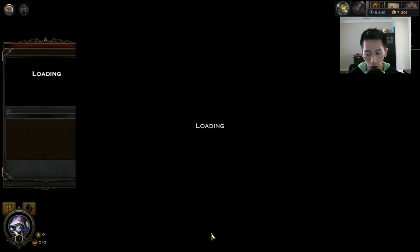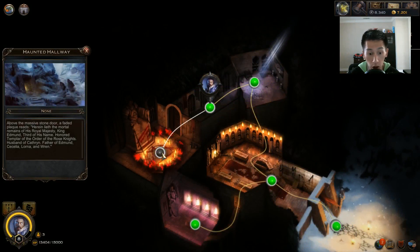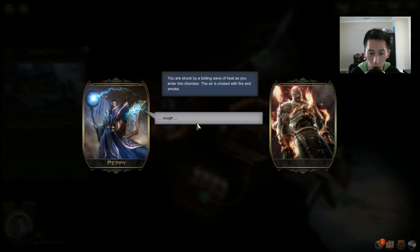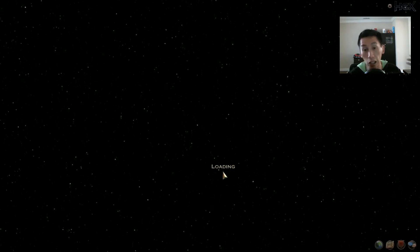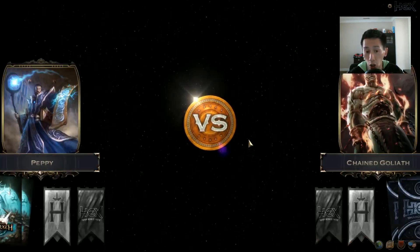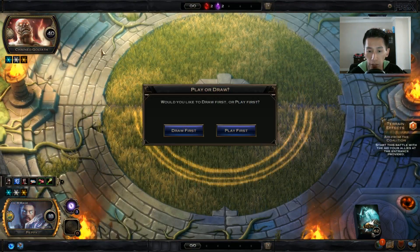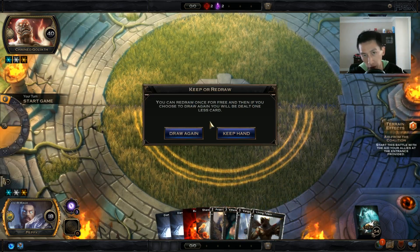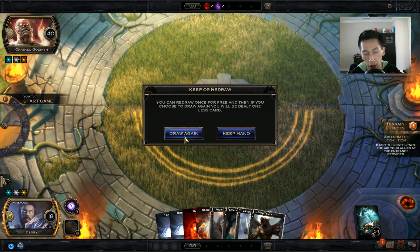Quick run through the dungeon and now we're at the Chained Goliath. Spoiler alert — if you want to try it for yourself, stop watching. The Chained Goliath is essentially a giant chained zombie against the wall. It starts with 40 life and can't do anything until it gets down to 25 life. Once at 25, it breaks free from the wall and essentially wipes your entire board — dealing up to five damage to every troop you control — then starts pushing through crazy amounts of damage.